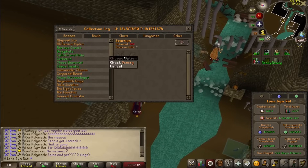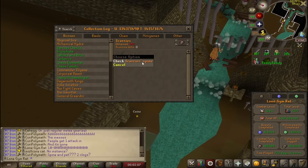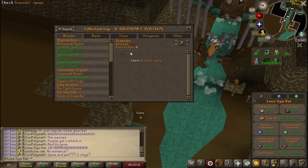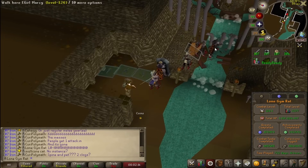So a new boss came out — Scurrius — with the pet and the spine drop, so let's go ahead and grind it. Only two Collectional Log slots. I know this is very old, so I just want to give an FYI.